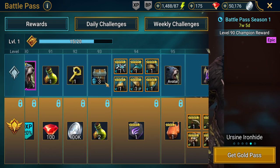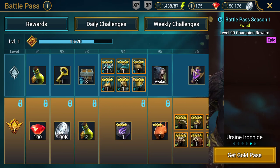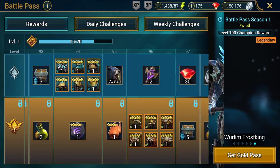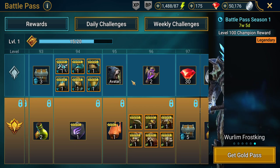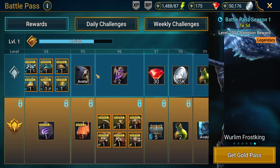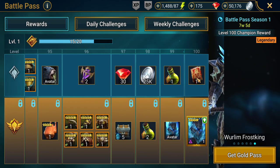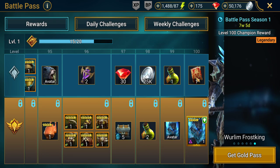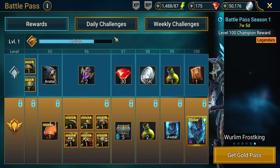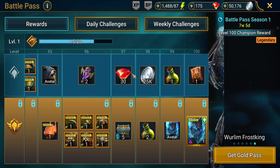Carrying on through the free battle pass: more energy keys, then a six-star epic speed armor set — at least one piece from each of these sets is going to be usable, especially the speed and attack ones. Then some bonus gems, energy, and finally at level 100 there's an ancient skill tome. This is all free as long as you put your dailies in, get those points up, and claim all the rewards — a nice additional bonus for free-to-play players.